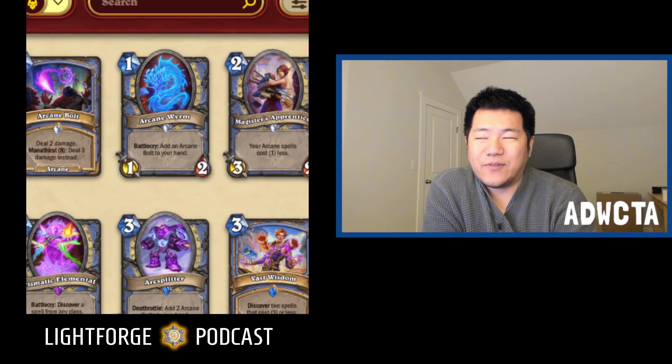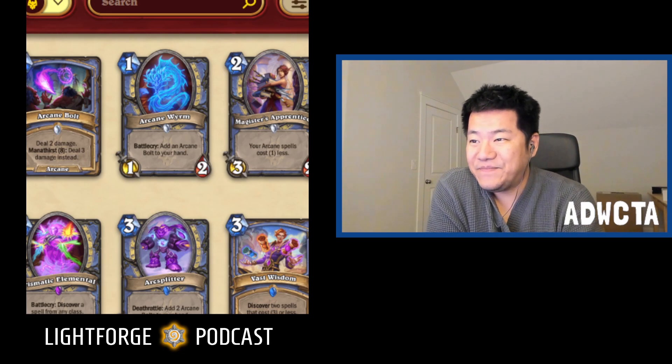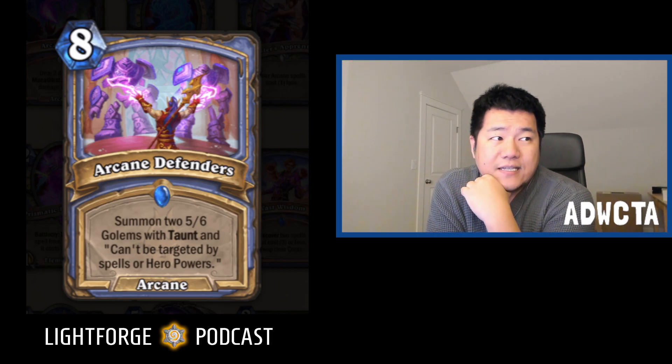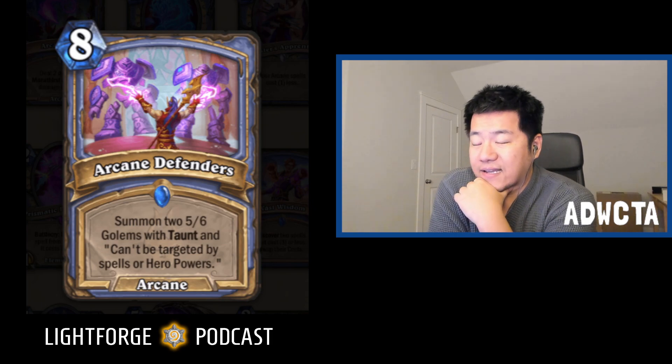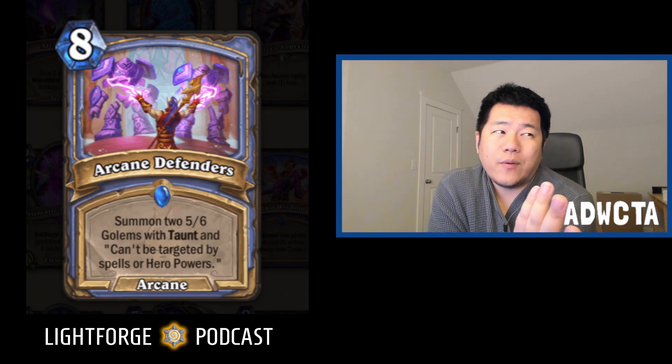What this means is you're going to end up with a lot of Arcane Bolts as mage, and mages can do stuff with low-cost spells. The next B-plus-tier card is Arcane Defenders. This is a terrible, terrible flavor card — I don't think this card should exist. It is an eight mana arcane spell that says summon two five-six golems with taunt that cannot be targeted by spells or hero powers.